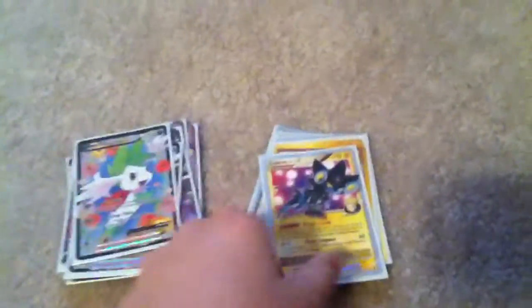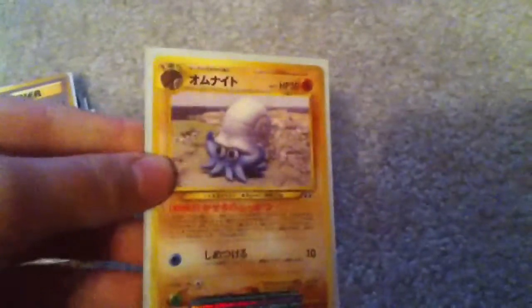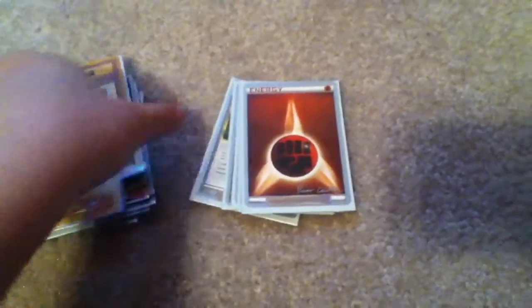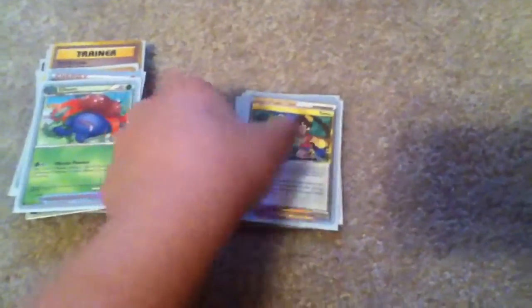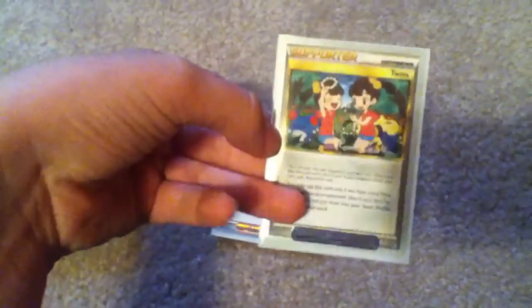Right here I have a Luxray GL Level X World Championships 2009, a Japanese trainer card — I know what it is but I don't want to say in case I get it wrong. Then I have five World Championship cards: a Fighting Energy, a Gloom — you can tell because of their border and the signature. Sadly they're not playable though because they have a different back. Also Twins.